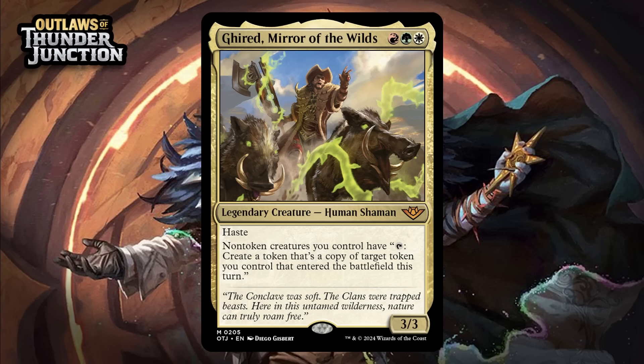Next up, it's Gear Red, Mirror of the Wild, which for a red, a green, and a white is a 3/3 legendary human shaman at Mythic Rare. It's got haste, and non-token creatures you control, including itself, have tap: create a token that's a copy of target token you control that entered the battlefield this turn. There are enough tokens in this set for Gear Red to do some work — every one of your creatures can make a copy of a token you make, and that's pretty insane, even if they are just mercenary tokens or whatever. I don't think you need to go very hard on building around Gear Red because it's in three colors with plenty of tokens. The mana is really the only hurdle, and it's not that big of one. I'm giving it a B.